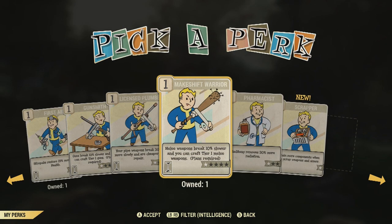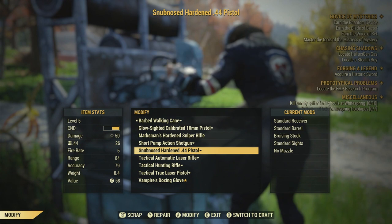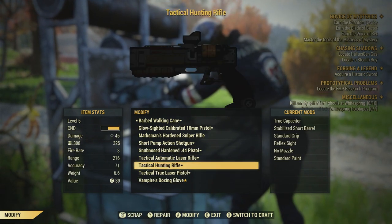On top of that, there are perks such as Gunsmith and so on under the intelligence section that you can assign to your character, which allow you to equip these mods. This is super important because if you go to the workbench section right here, you will see, ladies and gentlemen, that my character is not equipped to put any of these mods on my weapons.